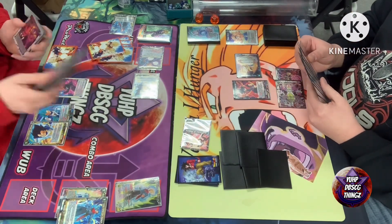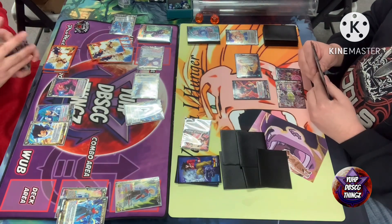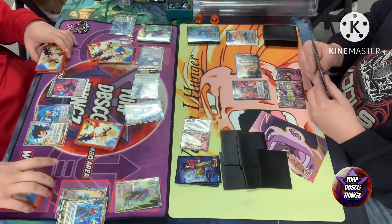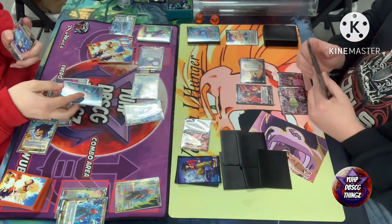It looks like he swings with your leader and you negate with Power Burst, which lets you grab another negate from the warp — that Goku Xeno negate. Then you're doing your autos: playing one drops, and one drops playing one drops off autos.